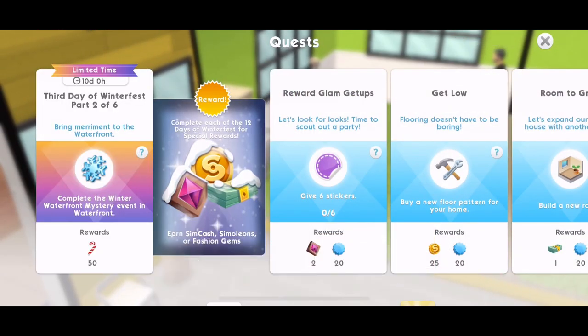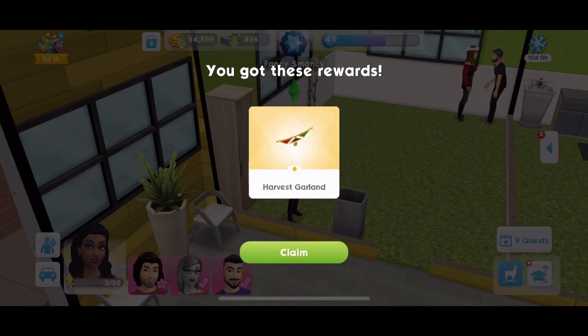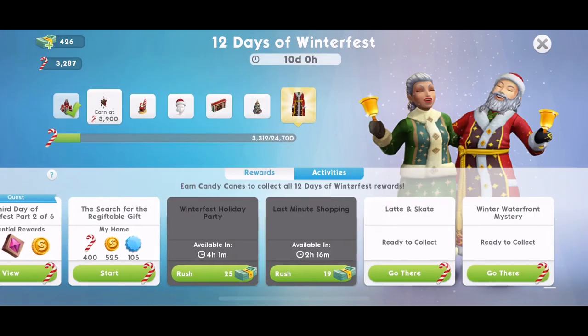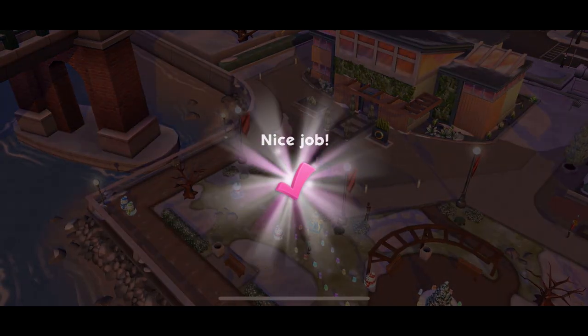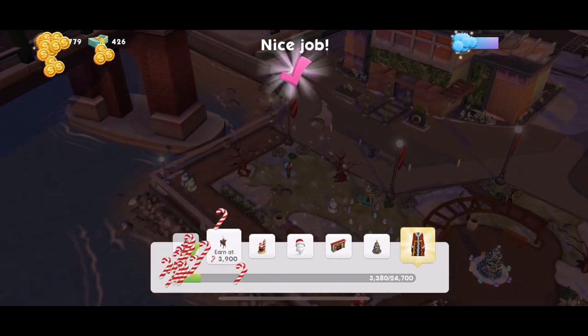Now part two: bring merriment to the waterfront. Complete the winter waterfront mystery event in the waterfront. Our present — we've got a harvest garland. That's nice, I like the look of that. Let's click on our little snowflake, and it is ready to collect. So that has just worked perfectly for me because I was kind of planning ahead — you know what's coming up, you can plan ahead. If you haven't started that or you have to wait for it, obviously just do that. But that is quest complete for me. Collect those 50 candy canes.